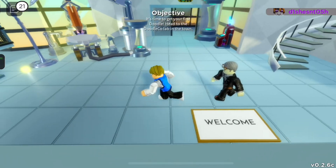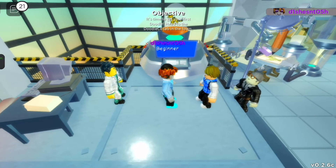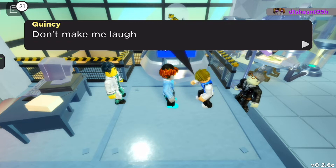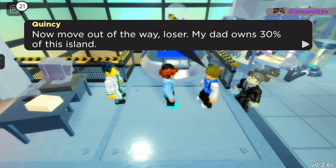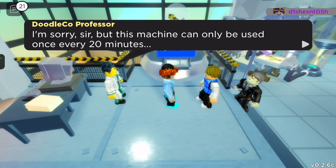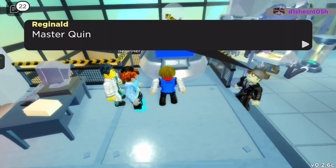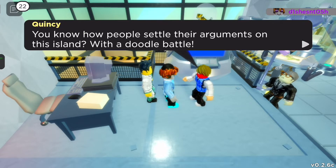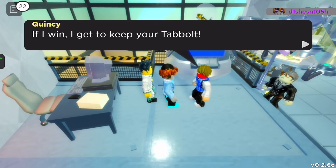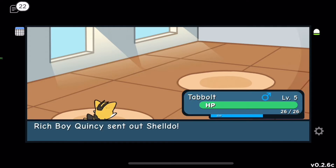Quincy says: 'You're entering the key-finding competition? Don't make me laugh — a poor loser like you having any chance? Move out of the way!' His dad owns 30% of this island. The scientist says the machine can only be used every 20 minutes. Quincy challenges me — he gets to keep my Tabo if he wins. Whatever, I'll fight — I'm not intimidated!